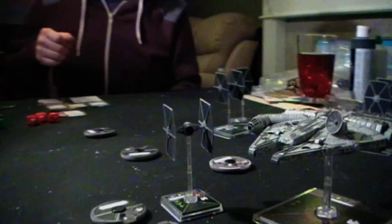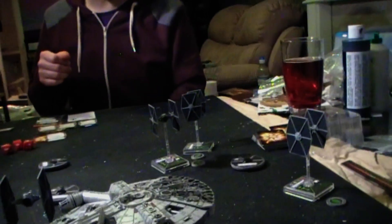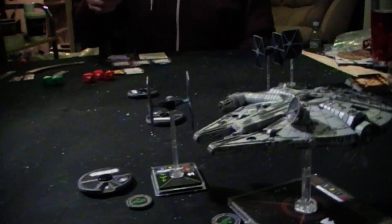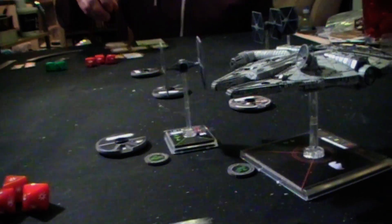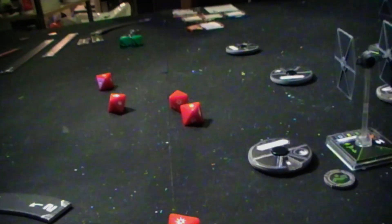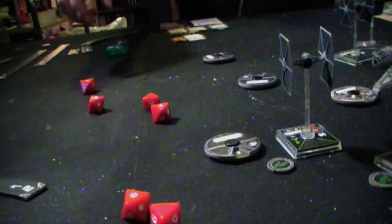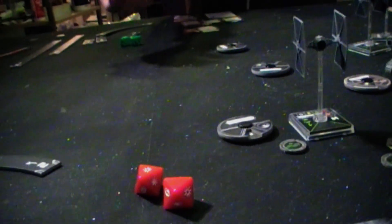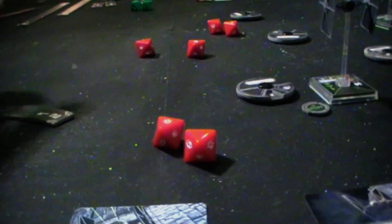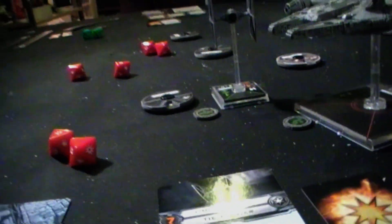Han Solo has the highest pilot skill so he shoots first. Looking at my options — one ship is definitely in range one, one behind me is probably in range two, and the others are likely at range three. To maximize damage I'm going to go for the Black Squadron Pilot right next to me so I can roll the extra attack dice. Two ordinary hits — I'm going to gamble and use Han Solo to reroll the whole lot. The gamble hasn't paid off: one hit. Black Squadron Pilot rolls three green dice — just one dodge so that's cancelled out.